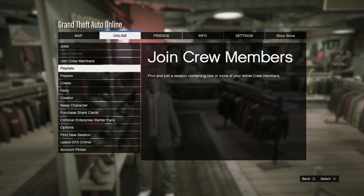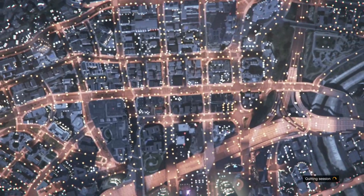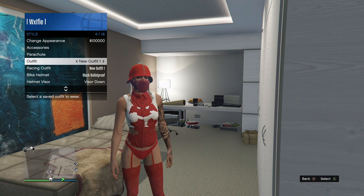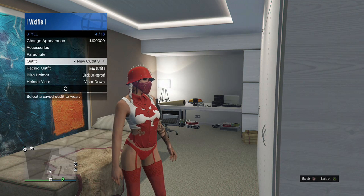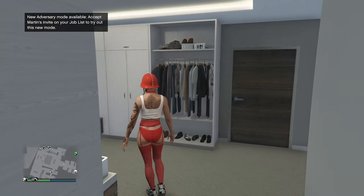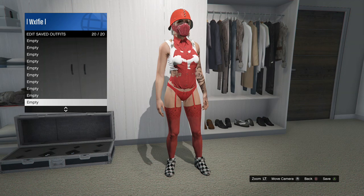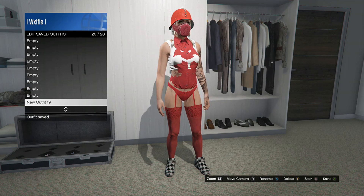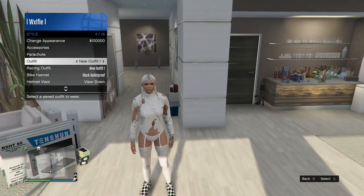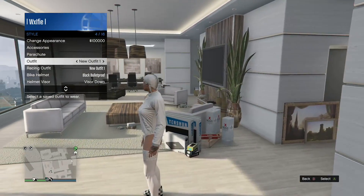Now this is where you do the outfit transfer glitch. Once you've completed the glitch and loaded back onto your main female character, make sure the outfits have transferred — do not click on them just yet. You will need to save the outfit you currently have on, otherwise you'll lose that too. Once you've saved your last outfit, you can now go and click to see what you've created. If you want to add masks, helmets, hats, or anything like that, you will need to do the telescope glitch.